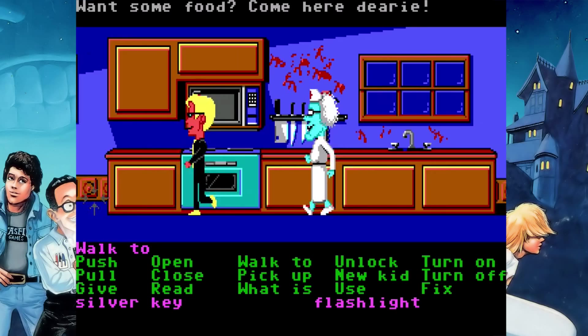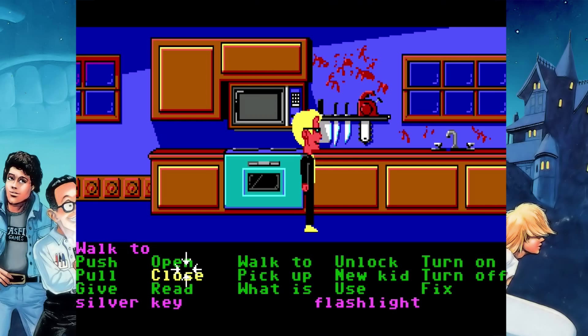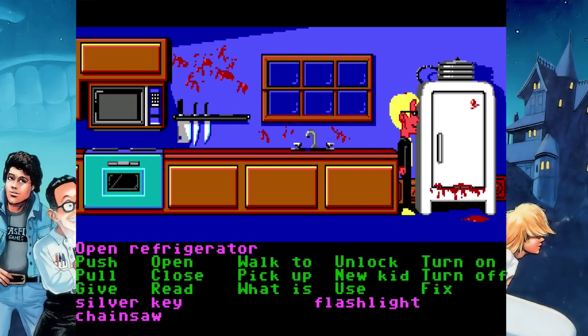Oh, I forgot she was still here! If you run into this situation, usually if you wait a couple of minutes Edna will not be in the kitchen. But if you do happen to get surprised by her and she chases you, just make sure you get out of the kitchen in time, and when you pop back into the kitchen she will have disappeared.